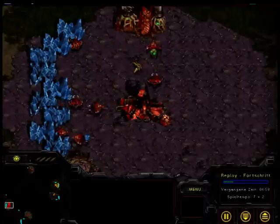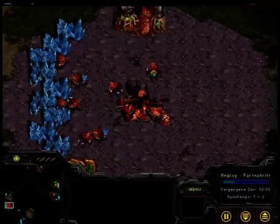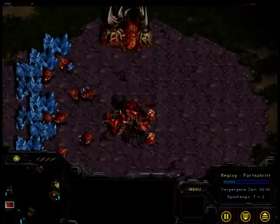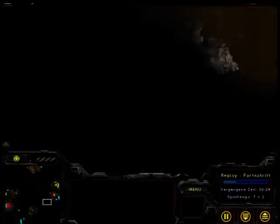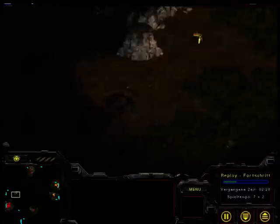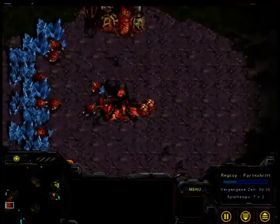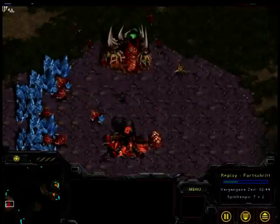When you have your speed upgrade, you can send your gas drones to the minerals. And when you have another 300 minerals and you have no larvas left to build Zerglings, then you build your hatchery there to take the expansion.